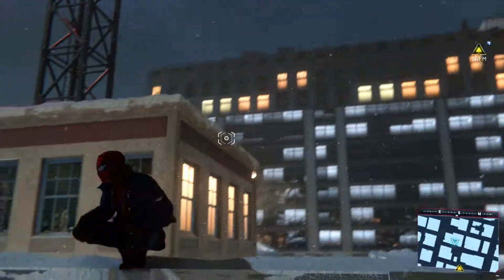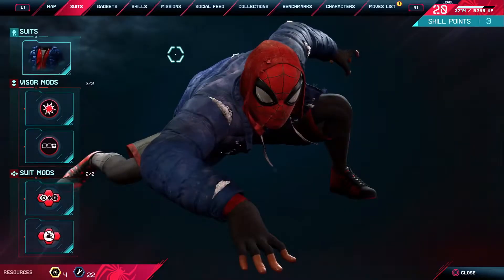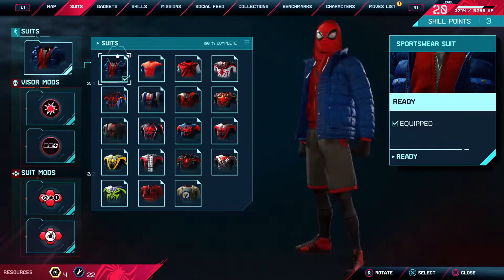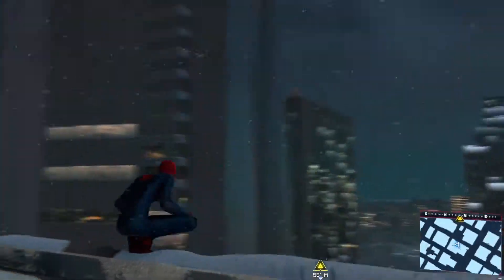This is the starter costume right here. You get it right when you start the game. He's just wearing this nice little jacket and suit — it's chilly, you gotta stay warm. Sportswear. Then after that you get the Great Responsibility suit.